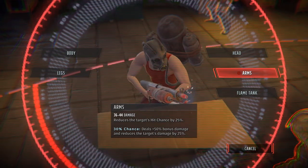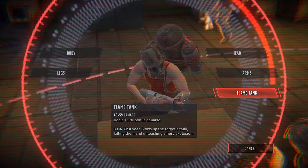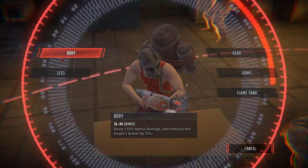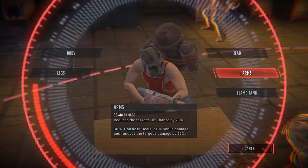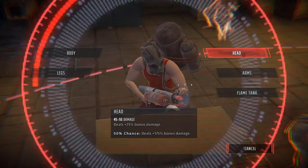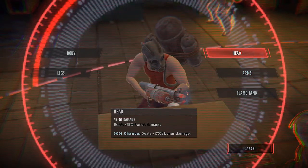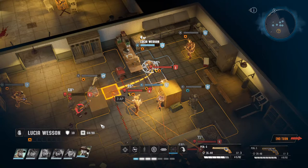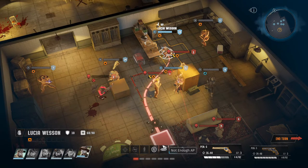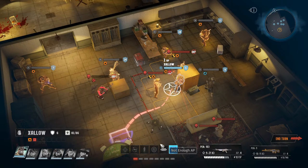'The arms deal 50 bonus damage and reduces the target's damage by 25.' 'Flame tank — deals a blow that blows off the target's tank, killing them and unleashing a fire explosion' — I don't want to do that because we're in too close proximity. Deals plus 35 bonus damage to the legs. The head is 45 to 55 damage, the arms are 36 to 44 damage but he'll do less damage. Let's do the head — nice hit, Lucia! Shoot again. Didn't take him out. Damn it. Let's defend — and he is defending too.